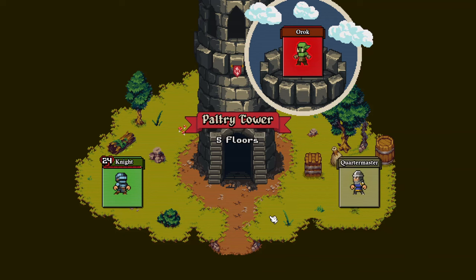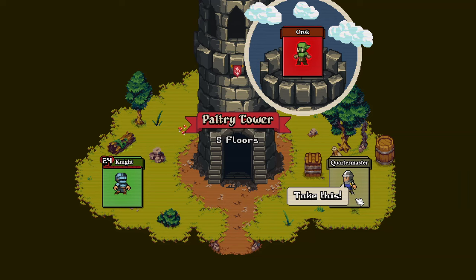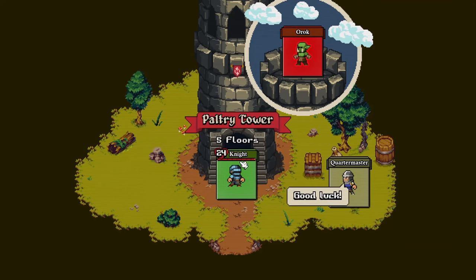For a tower, you need your own cards. Take this. Hero's deck - broken shields, same knife and same rusty swords as we saw earlier. Good luck. Thank you very much.